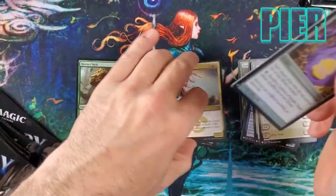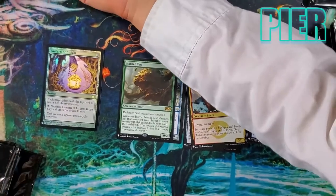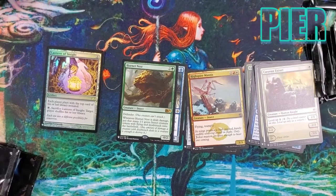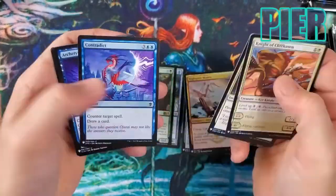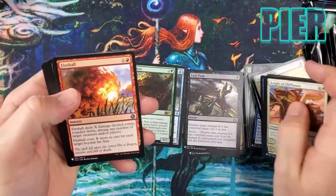We literally just pulled a Lantern of Insight in the last pack. In the last opening we got a big foil — the Overlord I think. Oh wait — another Level Up card. Hope you like Level Up, Peer! Fatal Push — that's a nice valuable uncommon.